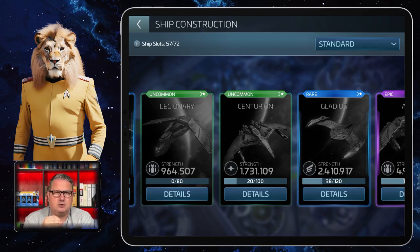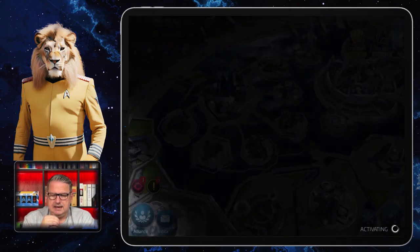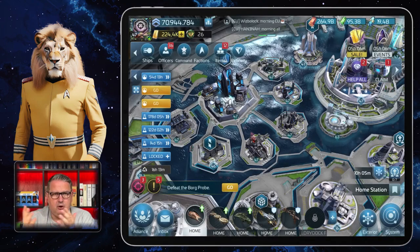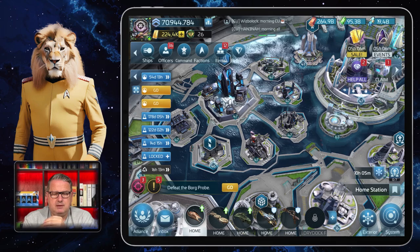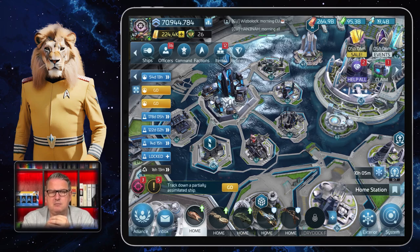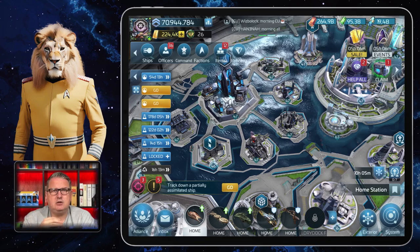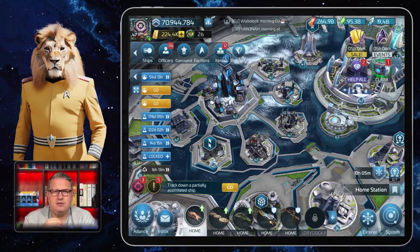I'll talk about the Kumari in another video. It's a ship that comes very early — Shipyard 23 — but it's a nice one. I used it a lot and did a lot with it; I did armadas with it and everything. When you max it, it can get you very far in the game until you are ready with your factions.